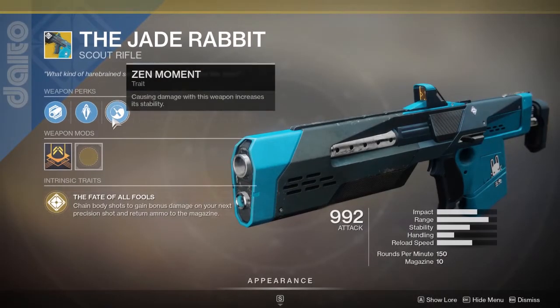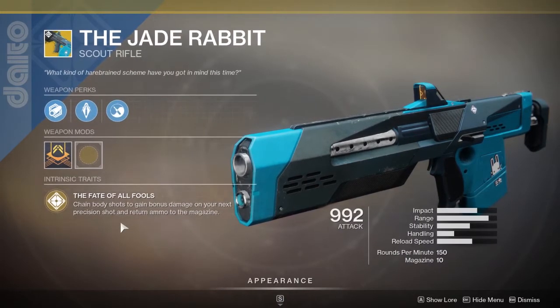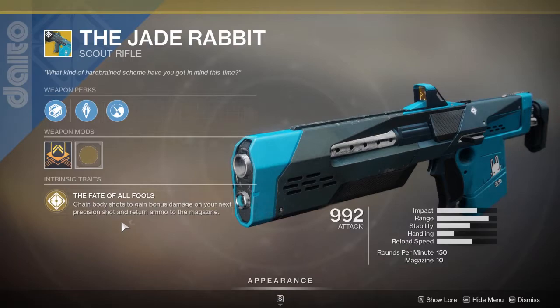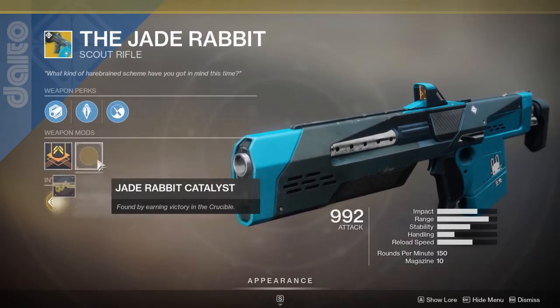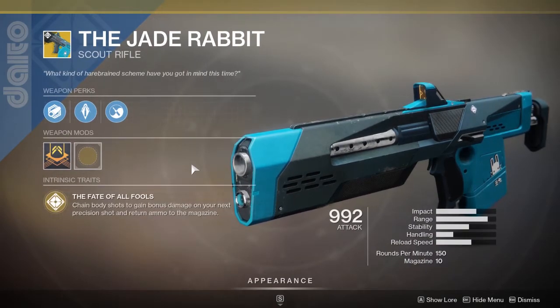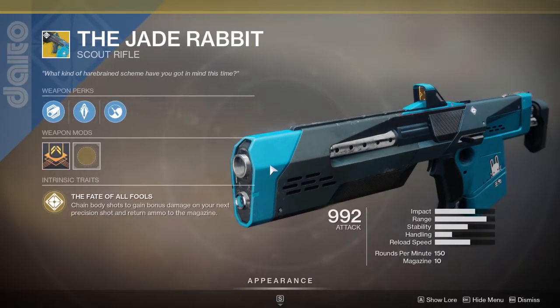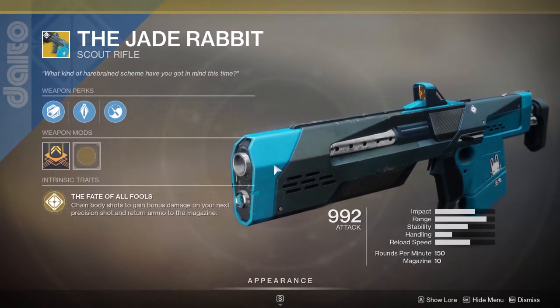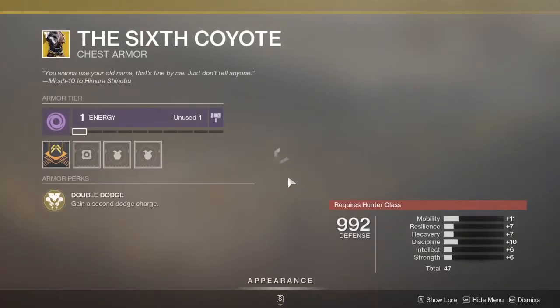The Jade Rabbit is a pretty decent scout rifle. Its exotic perk: chain body shots gain bonus damage on your next precision shot and return ammo to the magazine. I have the catalyst for this but I'm too lazy to do it — maybe I'll get around to it eventually. You have to get a whole bunch of kills in the Crucible, and yeah, it's a pretty average scout rifle overall.